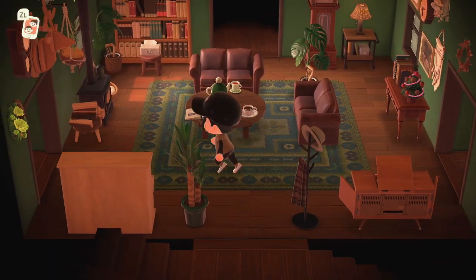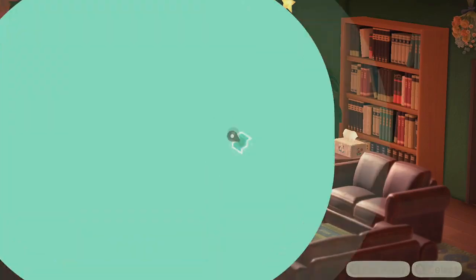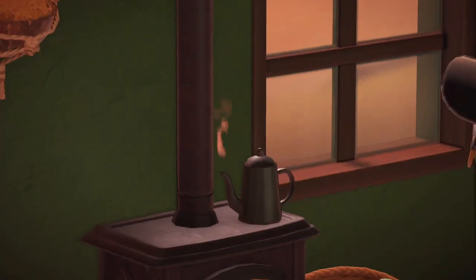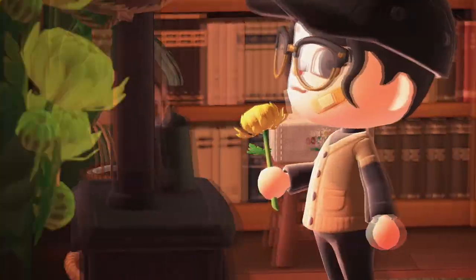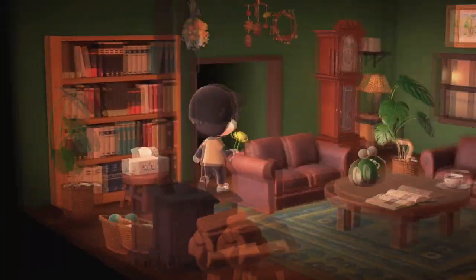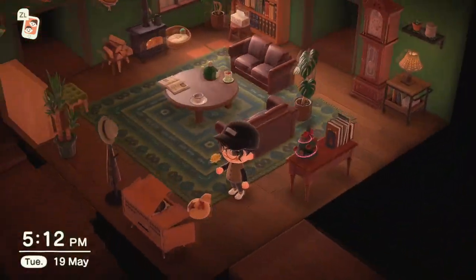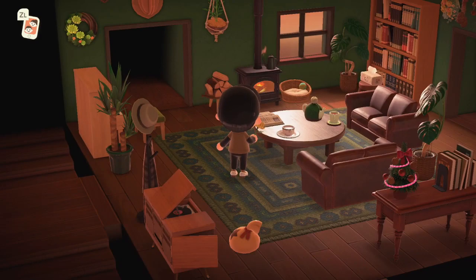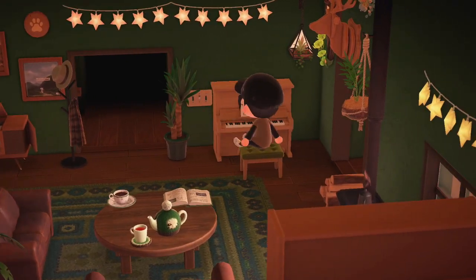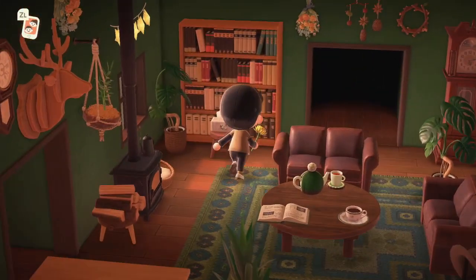Oh, I love the green! I didn't know that had steam coming out of it — the kettle there, look at that! That's so cute, what a nice detail. I love the green and the brown together like this — I actually did something similar on my clutter house. I think it looks really pretty, and look at this little piano stool thing. Adorable!